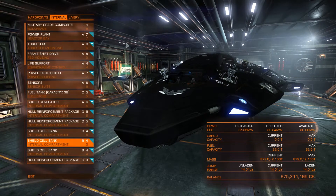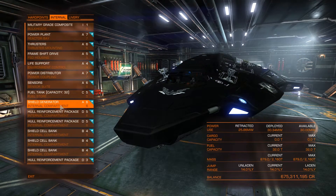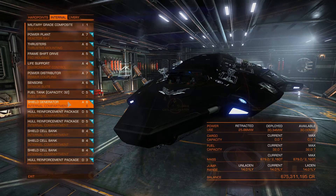The major changes I've done is adding some hull reinforcement packages. We're sticking with an A6 shield generator. I have done some testing with Biweaves and the bad guys just tend to rip through it way too fast.